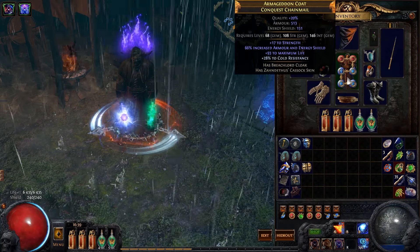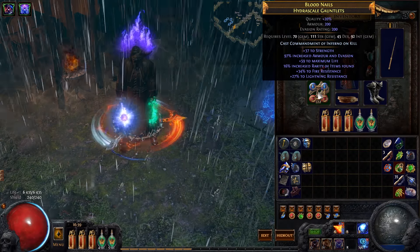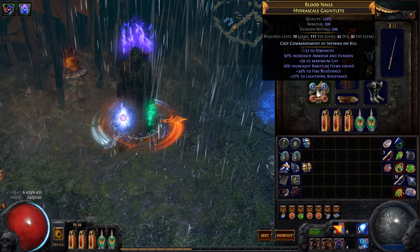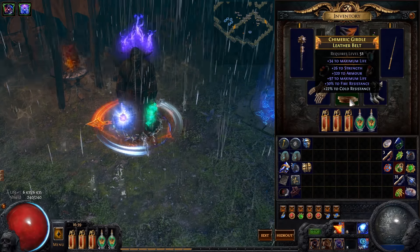For the body armour I just have a rare piece with life, resistance, and as high armour as I possibly can get. Same thing with the gloves — as much life as you can get and whatever resistance you might need. Same thing with the belt — resistance, life, and if you can, try to get some armour as well.